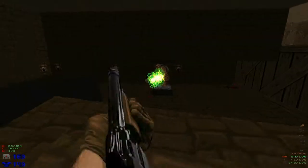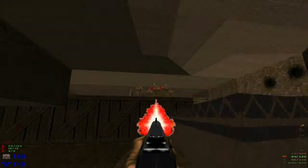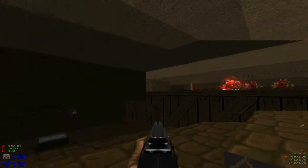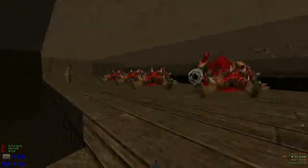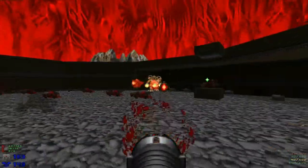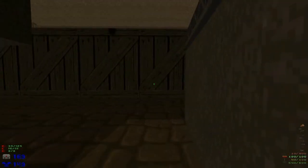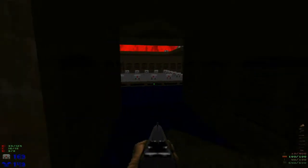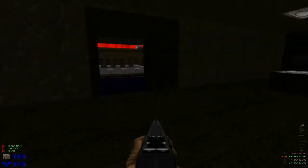And then you can run over and get the rocket launcher. I was expecting him to go through the teleporter — it's usually just the imps that do that. There's so much ammo and health in this level; well, it's not actually that difficult a level. Hit this switch and we have access to the beginning room again. This teleporter takes you back out to the shotgun area, I think, so we've got to go through this one.